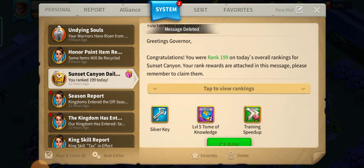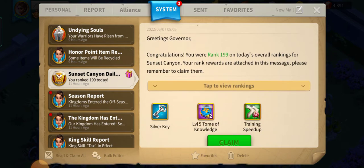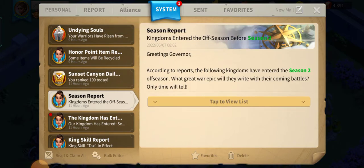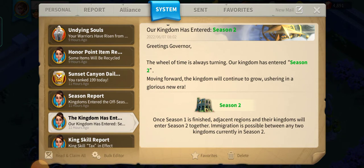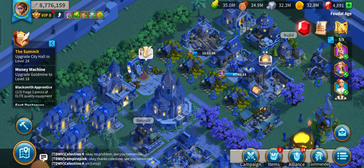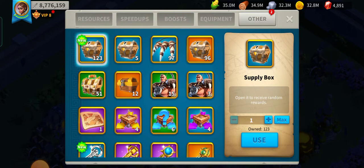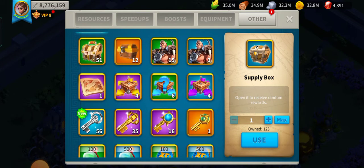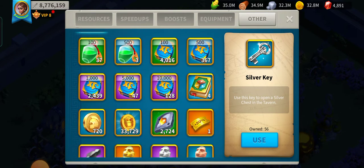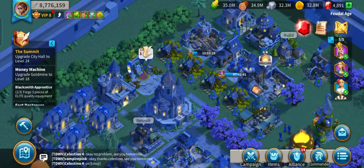For the Sunset Canyon daily rewards, I'm collecting here. Now I'm going back to check the items I got from the strategic rewards, and also the silver key from the Sunset Canyon.